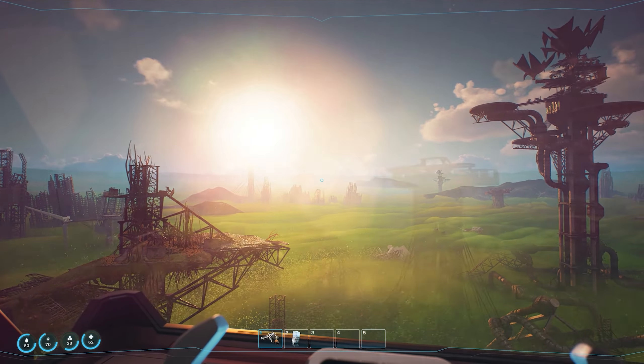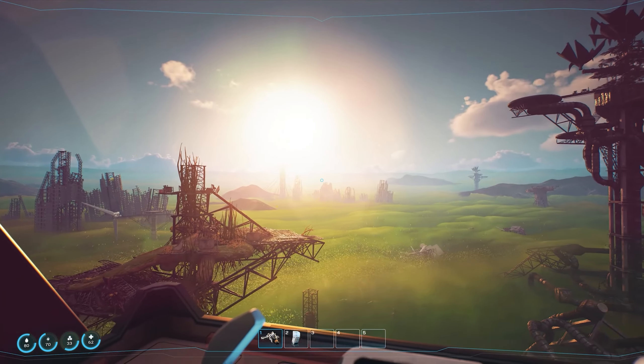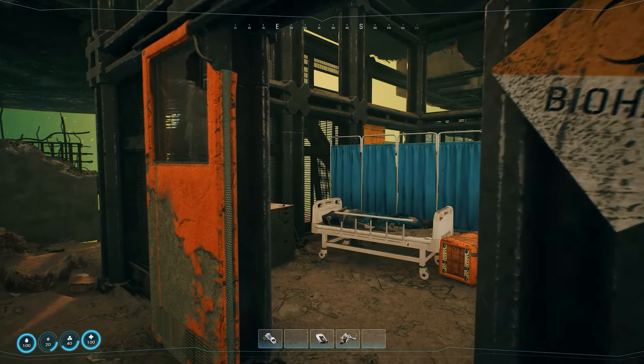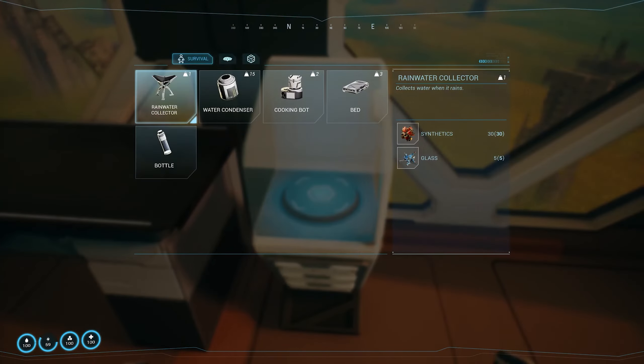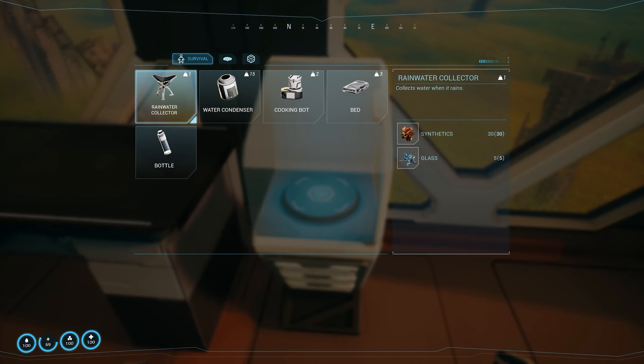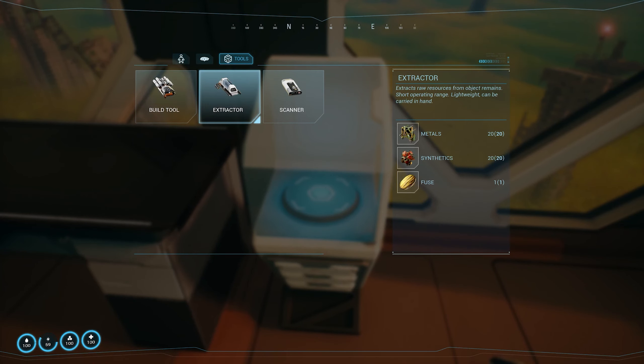The atmosphere of this game, which looks amazing by the way, gets a nice little section here before we dive into a preview of two small areas to give us a taste of what it'll be like exploring. But then it's back to the airship to craft something in a small 3D printer. This looks pretty early on in the game with only a few survival based machines and objects to build, as well as only three tools listed here: the build tool, the extractor, and the scanner. Some very simple materials are used here like metals, synthetics, and a fuse to build this extractor. Can we also just take a moment to appreciate how clean this UI looks?